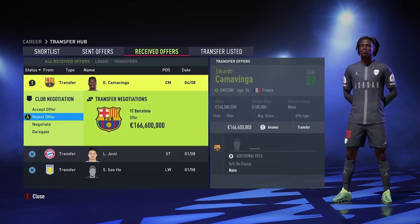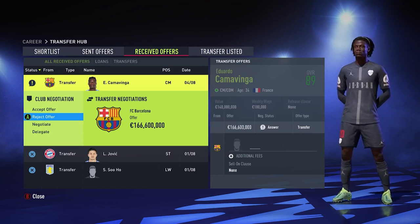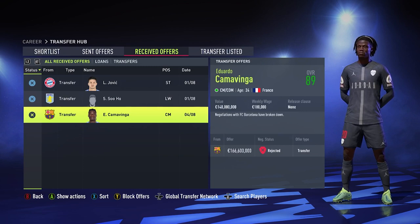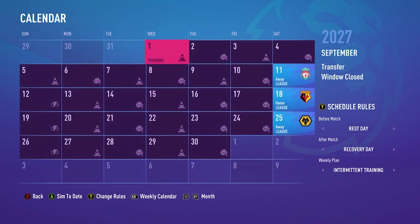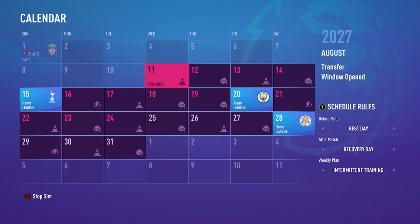There's a transfer offer for Kamavinga from Barcelona. I got him from Real Madrid, so it would be really weird to sell him to Barcelona — I'm just going to decline it for him. For which matches to play this season, I don't want to play Liverpool again as they're annoying me. I'll skip to the Manchester City match and play them. I think last episode they beat us 3-2, or was it us that beat them? Anyway, they beat Spurs 3-0.